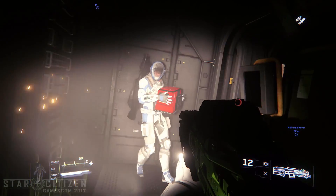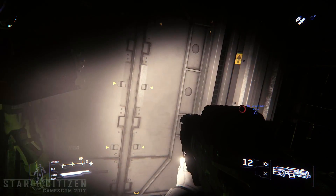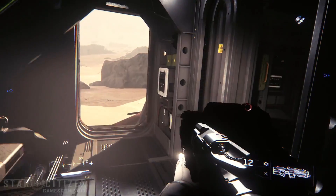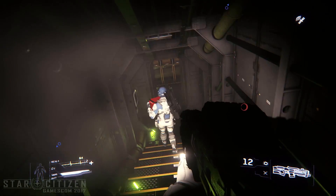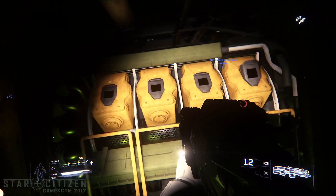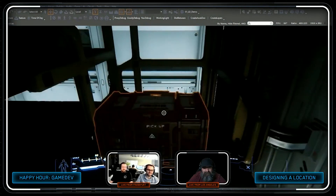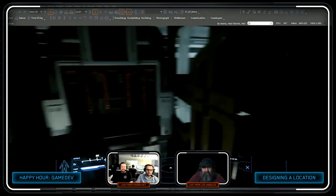On the dev happy hour this week they showed off some outpost stuff. Happy hour is now going to be weekly again rather than fortnightly, which is great. EMPs will affect environments, likely disabling shields and turrets on outposts for short-term attacks. You'll also be able to partly work out what outposts and buildings are used for by looking at the exteriors — helping you identify power plants, where NPCs or players might be sleeping, or what's worth looting in a quick raid before the UEE can respond.